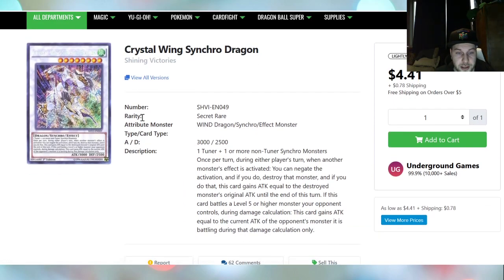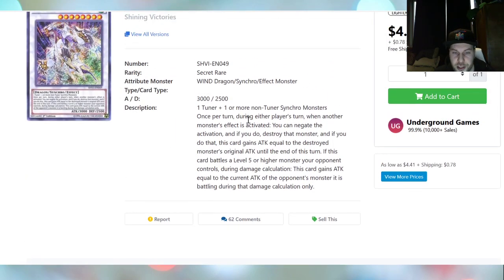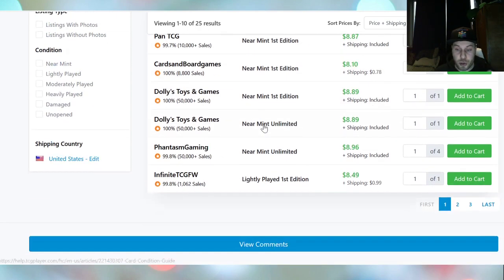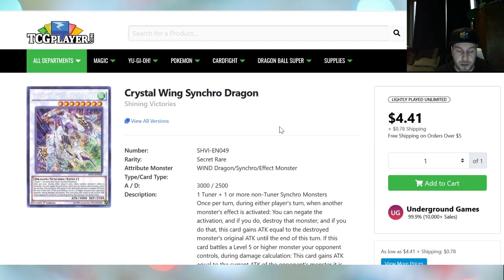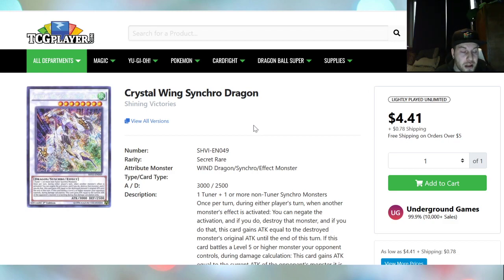You also have Crystal Wing Synchro Dragon, Secret Rare from Shining Victories. Market price says $3.60. This card — once per turn, during either player's turn, when another monster effect is activated, you can negate the activation and destroy that monster. Just the fact that it negates something on the field means it will be played in some combo deck. You will see this card in Dragon decks, maybe in some Planned Synchro. Don't sleep on this card — right now it's only about $5 to $8, so if you can grab one for $5, I would consider picking it up at your local store.